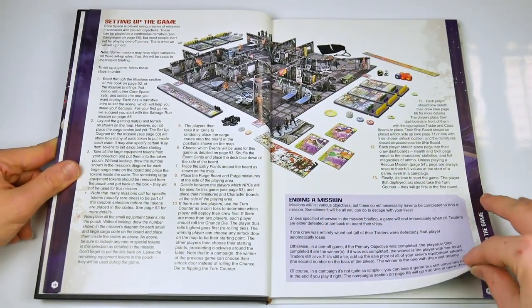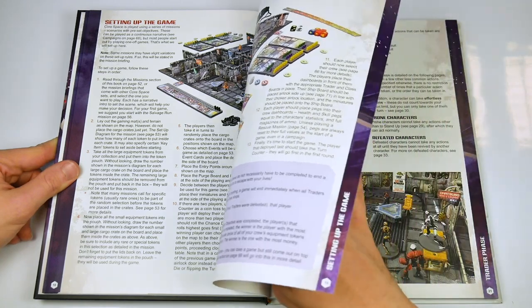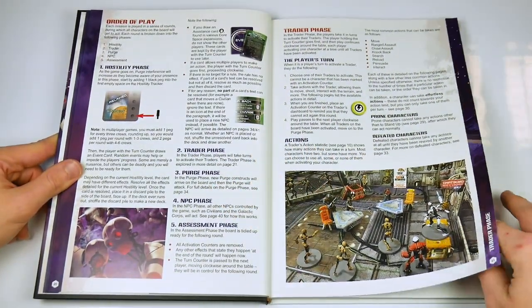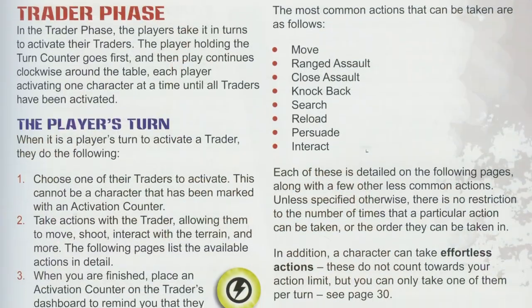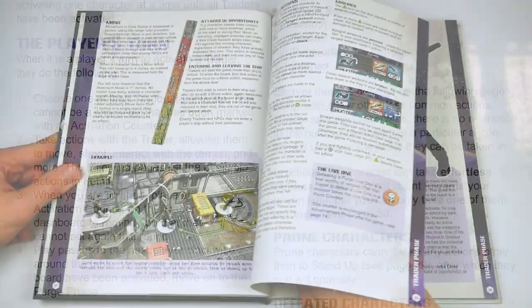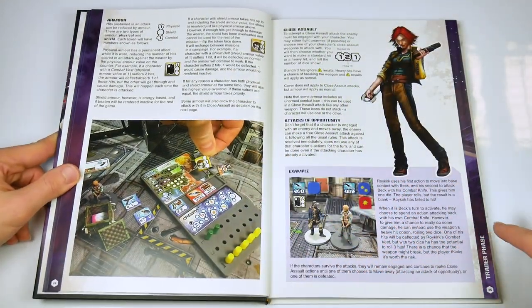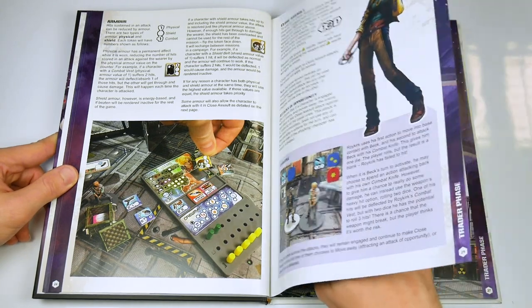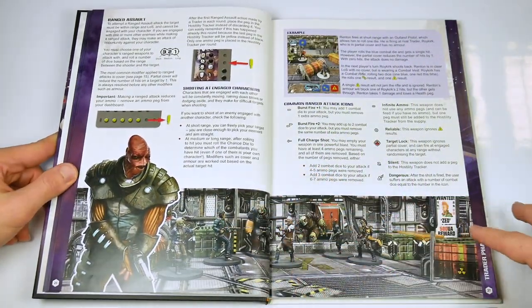Each turn or game round has five basic phases. Hostility, which is affected by the impact of the Purge and has an effect on the event cards drawn at random. The trader phase, where the players activate one character model at a time, moving around the table until all models have acted. Players choose from a number of possible actions, with only two for some characters and more for others, as shown on their data cards.